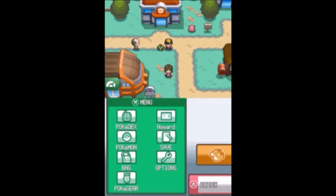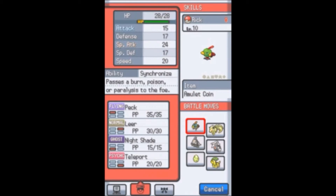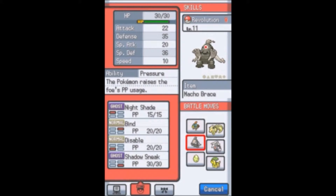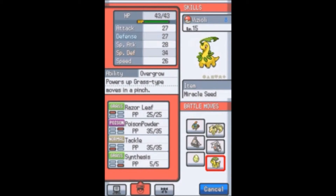Welcome back everyone, it's Pokemon TCG with another episode of our Soul Silver randomized Nuzlocke. Quick team recap: Rick our Natu at level 10 with Peck, Leer, Nightshade and Teleport; Cub Life our Ninetales at level 16 with Ember, Quick Attack, Confuse Ray, Safeguard; Revolution our Duskclops at level 11 with Nightshade, Bind, Disable and Shadow Sneak; Aldwyn our Aggron at level 12 with Headbutt, Tackle, Mud Slap and Harden; and Vizioli our Bayleef at level 15 with Razor Leaf, Poison Powder, Tackle and Synthesis.